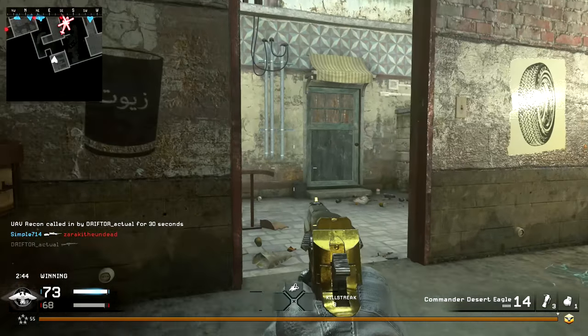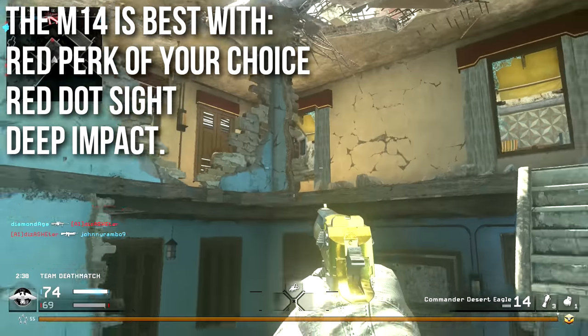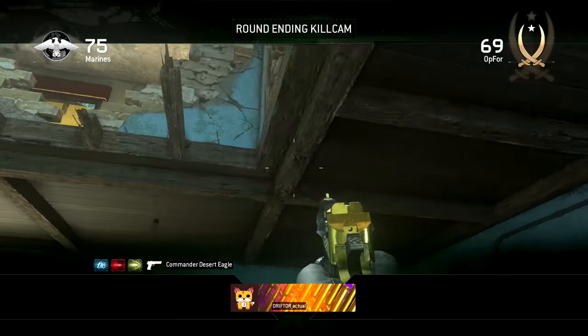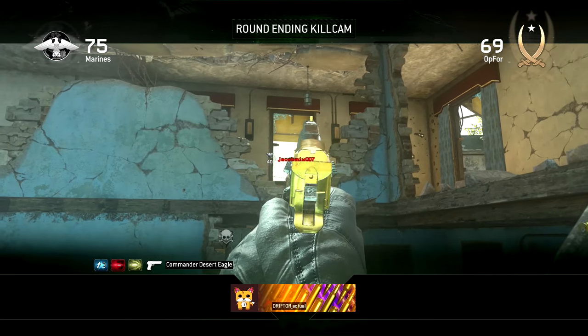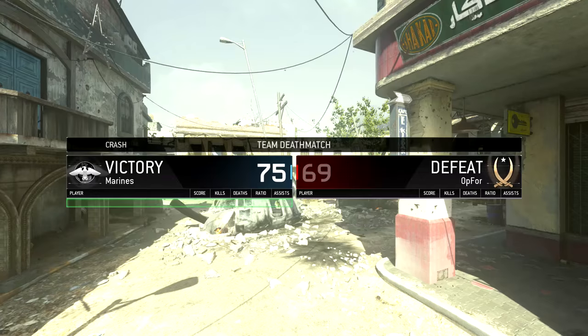As for how to run it: you can run it with a red perk of your choice — it's not terrible with UAV Jammer or Juggernaut — but I personally prefer Stopping Power for the headshots. Red Dot Sight is simply the way to go; it's the best attachment. I also run Deep Impact so I can wall bang people very easily. That's all for this In-Depth episode. I hope you enjoyed it and learned something useful — if you did, don't forget to like, favorite, and subscribe. Drifter out.